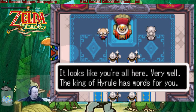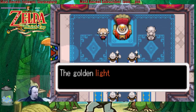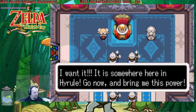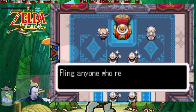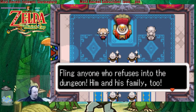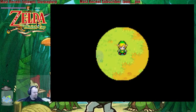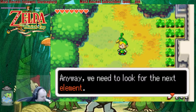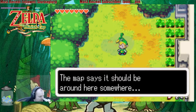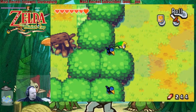It looks like you're all here. Very well. The king of Hyrule has a warrant for you. You all know the power the Picori gave to mankind — the golden life force of limitless magical power. I want it. It is somewhere here in Hyrule. Go now and bring me this power. Waste no time! Fling anyone who refuses into the dungeon — him and his family too. I will tolerate no disobedience. Search high and low throughout the lands of Hyrule. Maybe it's just the wind, but I hope nothing bad's happened. Anyway, we need to look for the next element. The map says it should be around here somewhere. Man, I love this music — it's so good. So iconic.